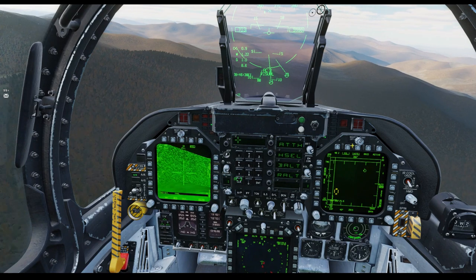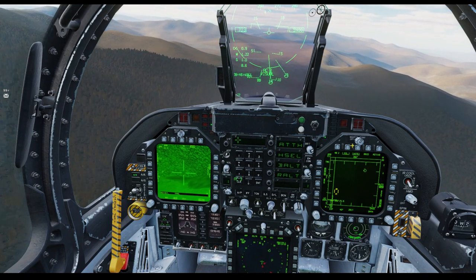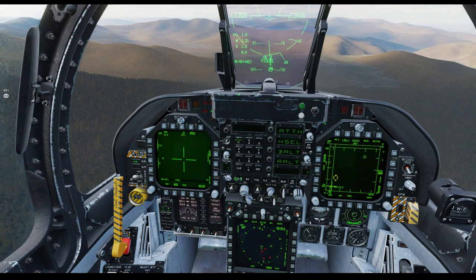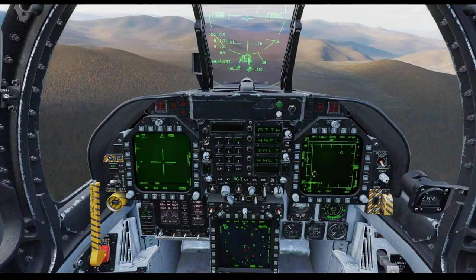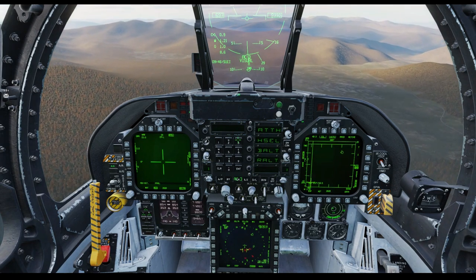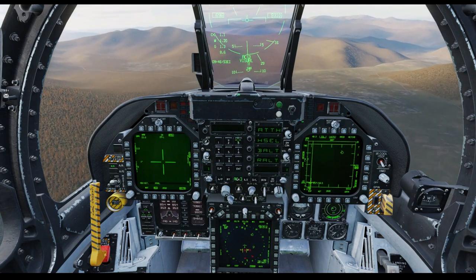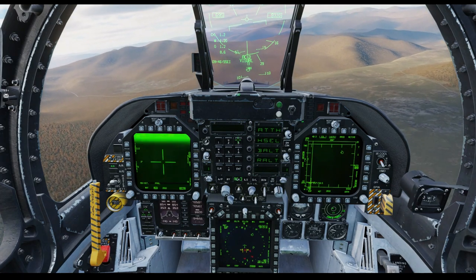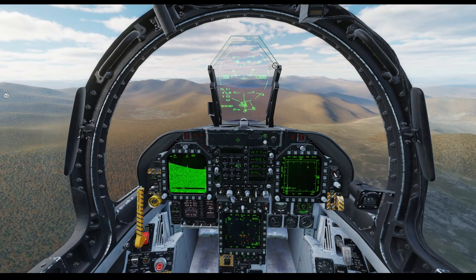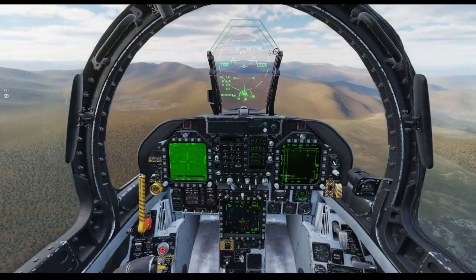Now I see the guy on my right is going toward that friendly off my right, so I basically focus my attention on the guy right behind me — he's going Mach 1.2, just like me. My plan here is to basically get behind that ridge line up ahead and turn left.